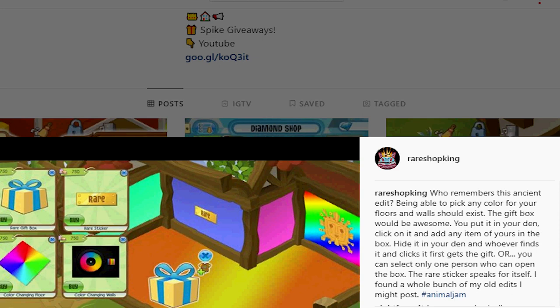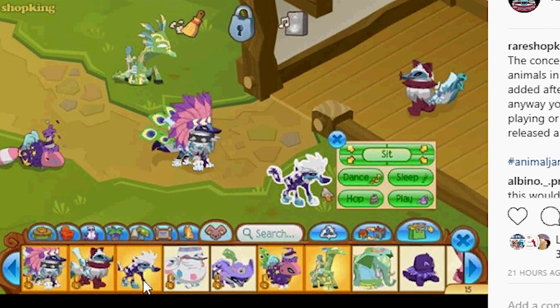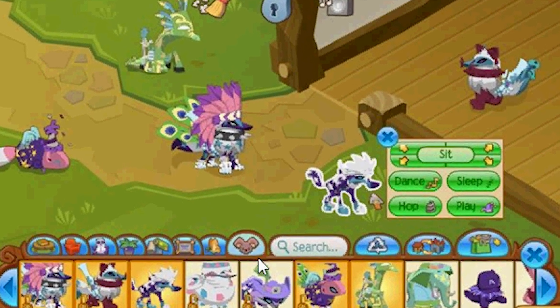You know another edit I came up with? About a year and a half ago I was like, what if you could take your animals — there's a new animal tab, you click on it and it shows all your animals, and you can select one and put it in your den, select another one, and even pose it: have it sit down, dance, sleep, play, hop, or whatever. I thought that was a pretty good idea. And apparently Animal Jam thought it was too, because six months later they came out with mannequins.